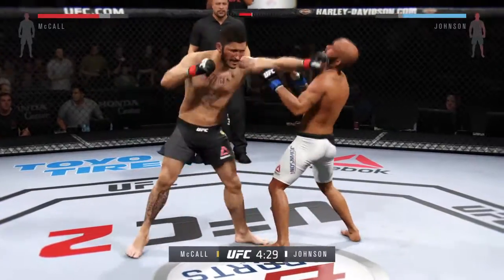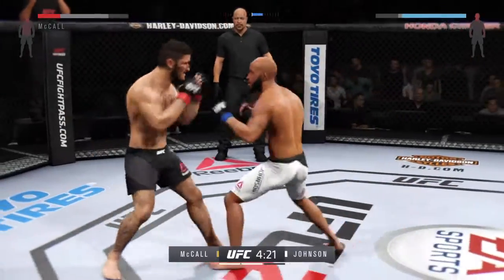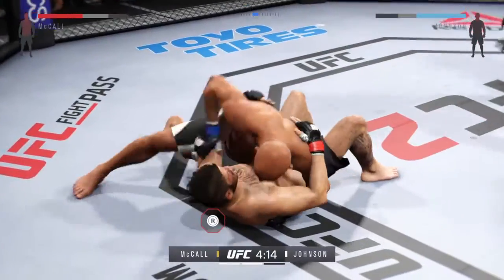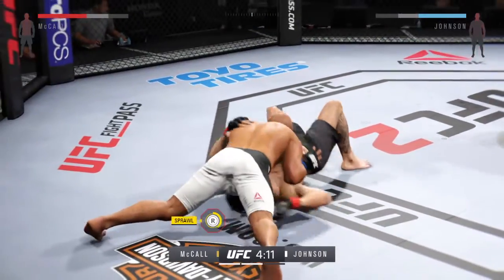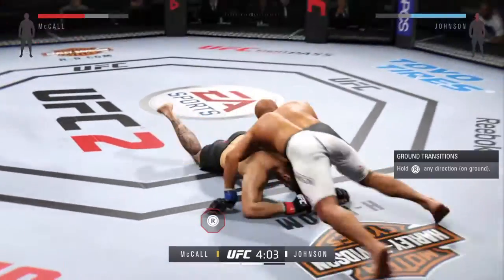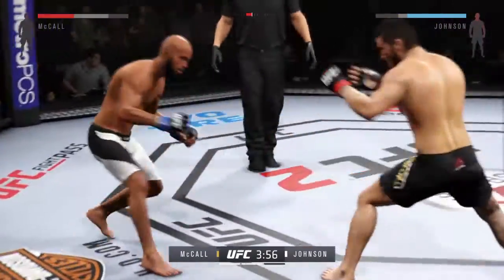Mighty Mouse Johnson with a vicious leg kick. There he's connected. McCall with a strong combination. Huge kick to the midsection. Trying to get a single, grabs the leg, completes the takedown. Johnson gets it back to side control.